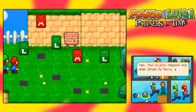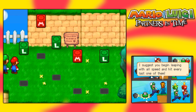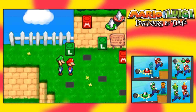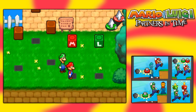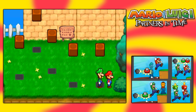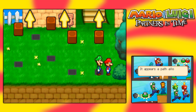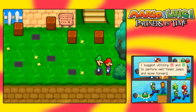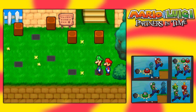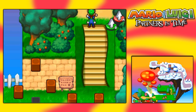This area is festooned with red and green blocks according to the professor's database. Red objects respond only when struck by Mario, and green ones are for Luigi - you just leap with all speed and hit every last one of them. That opened up a staircase, and now a path forward has appeared. I love the little remixed version of the Mario theme here as well.